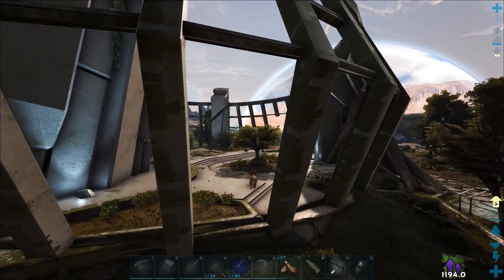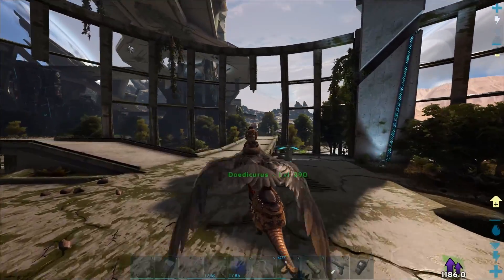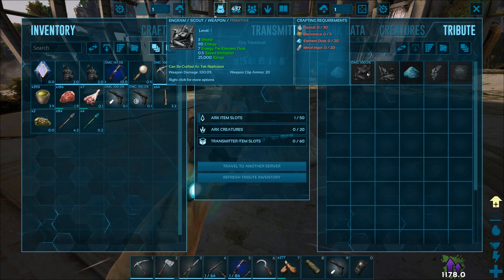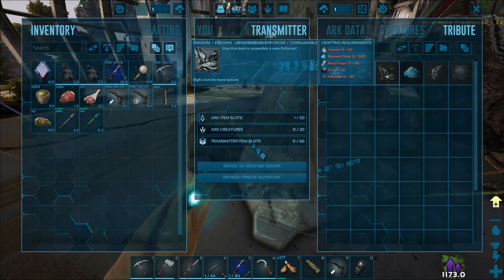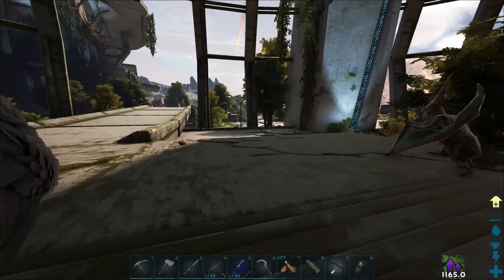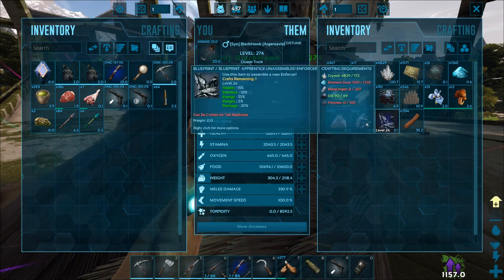Just like a level one we can craft. I think it could be cool — I don't know if it's gonna be the most useful tame, but we could just get one anyway since we're here and have all the stuff. We could also get a scout, or actually build a few scouts. Oh, I actually need ingots and polymer — I didn't realize I needed polymer for this as well.